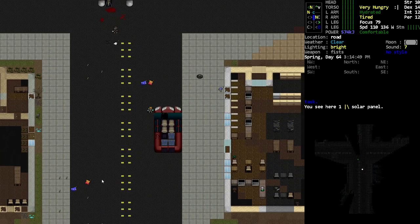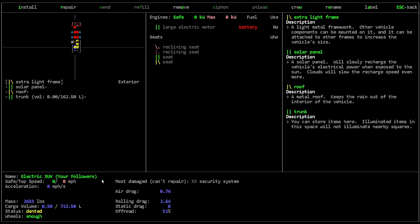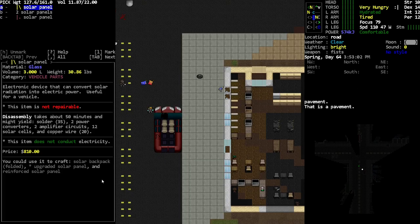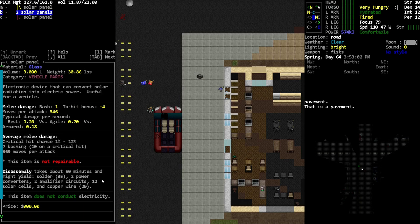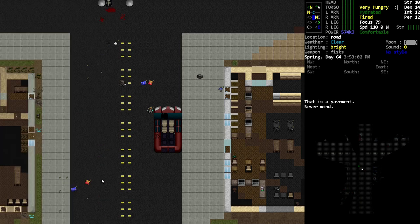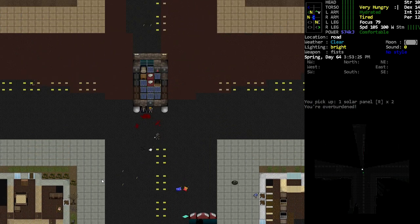I get worried about spending time on things that might get nerfed. I saw something about welding masks — like the gold goggles aren't really a thing anymore, it's like you gotta do the mask now. Anyway, we've got two completely fine solar panels. I think if we're going to disassemble one, we want to disassemble these guys and then use the other ones to actually build more.